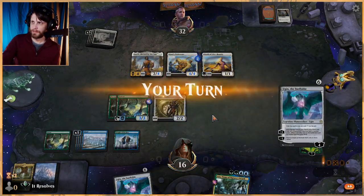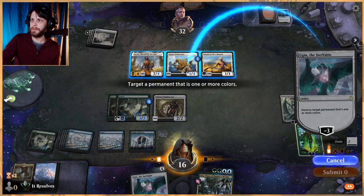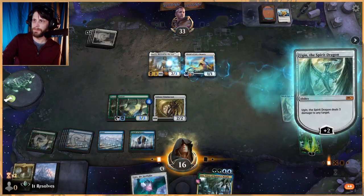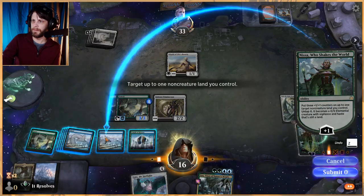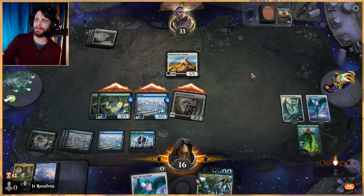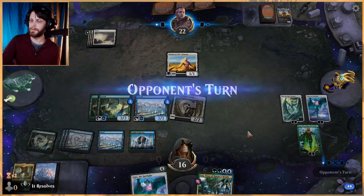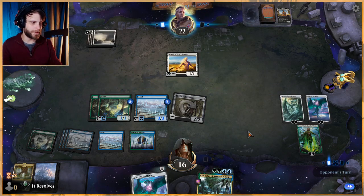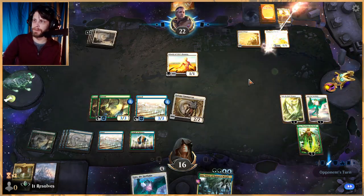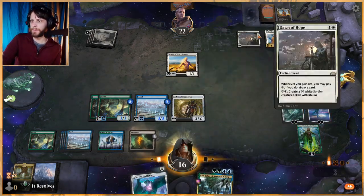With Ugin the Ineffable coming down this turn we've got a way to deal with whatever they happen to do. We need to hope they can't deal with the Spirit Dragon, but other than that I think we're in okay shape. We can kill Daxos, which is great, then untap an Island — we've used quite a number of our Forests already. I don't want to get into a position where we start losing them to Banishing Lights or whatever. Next turn we can get indestructible threats and there's very little they can truly do.